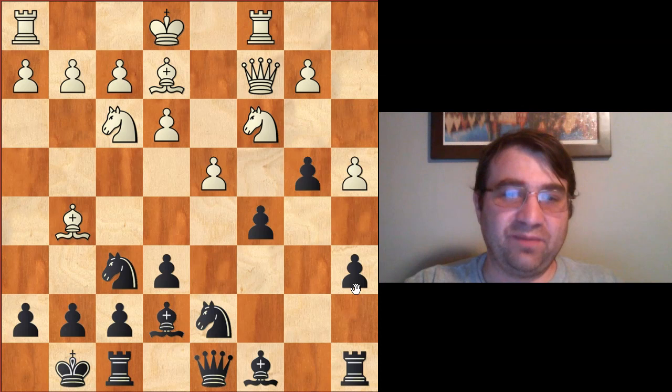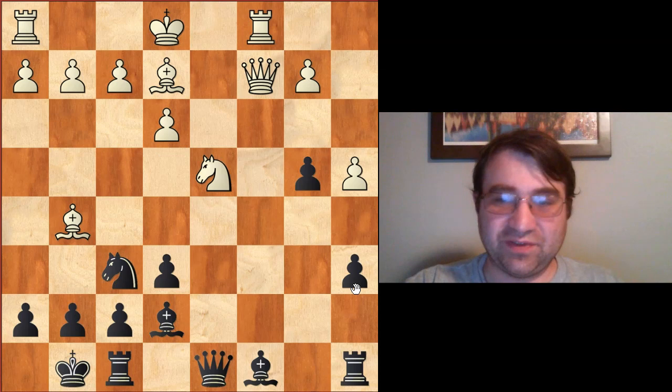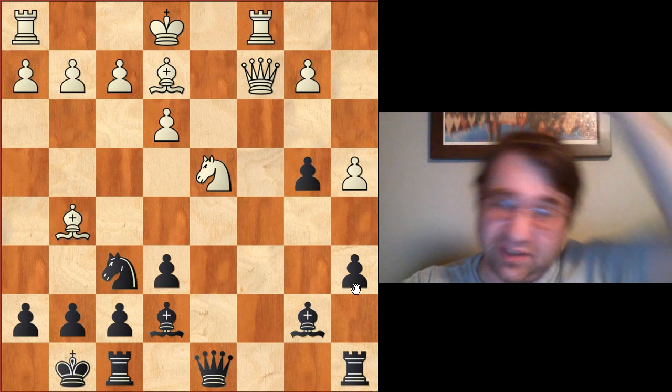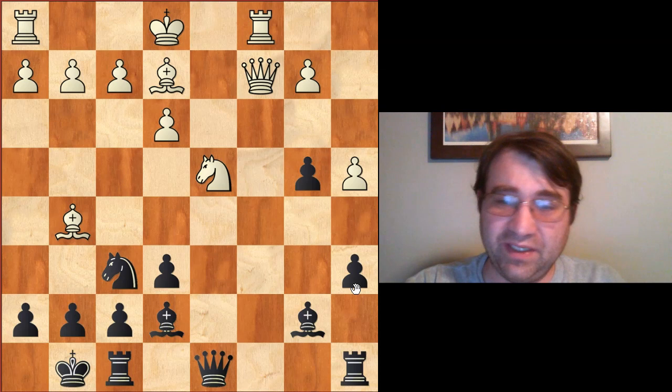After a4, b4, knight e4, c takes d4, knight takes f6, a bunch of stuff gets traded. Bishop b7 finishes development, and at this point Carlsen has pretty much equalized. It turned out to be an equal game. This was played between Aronian and Carlsen in Norway in 2013, and the game ended in a draw.